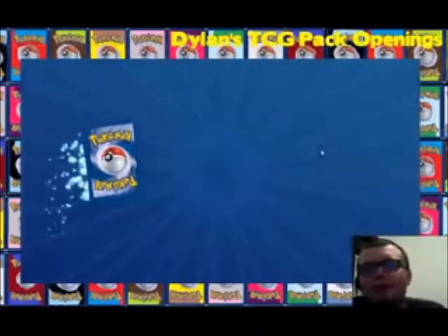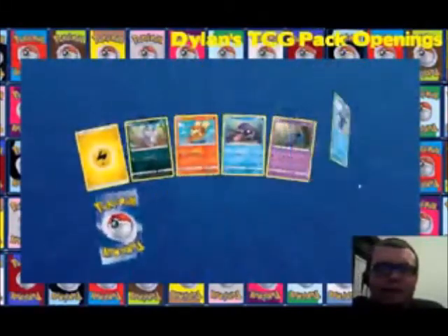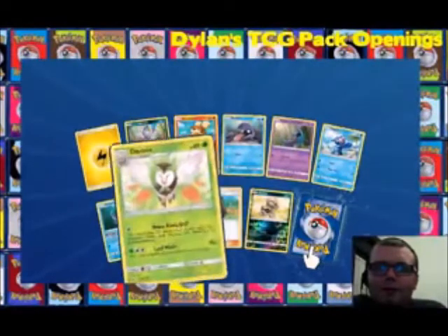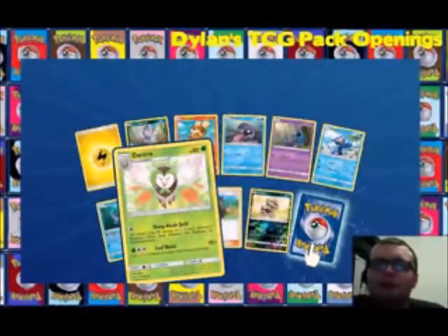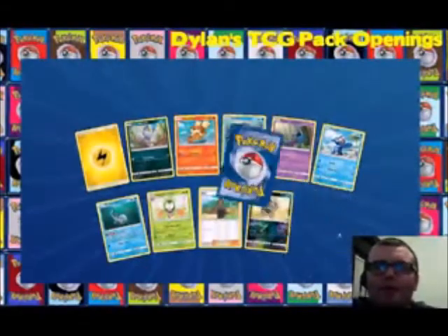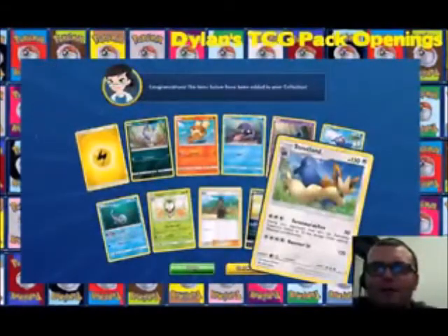Sun and Moon base — let's see here, maybe with my boy Decidueye on the cover he'll give me some good pulls. We've got Dartrix, the reverse of Sandile, and we've got Solgaleo. Alright.